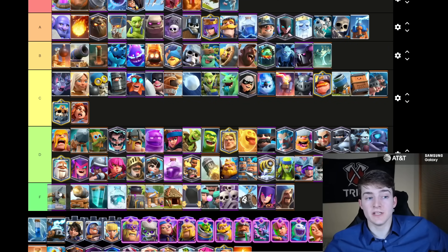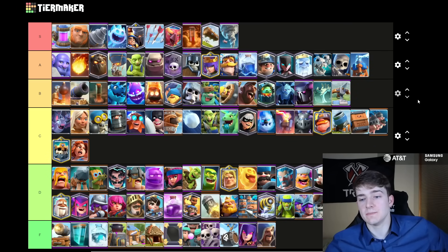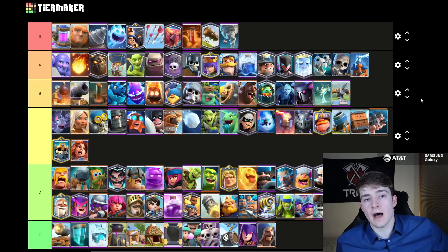The Expo, believe it or not, is B tier. It's a lot higher than I normally rank it because in this meta there are many people using it with the Evolved Bomber, the Evolved Knight, and of course the Evolved Tesla. That's one of the best pairs the Evolved Tesla has is with the Expo, so it kind of helped revive it. We're seeing it a lot now, and you also see Expo Pump often, so you don't only see it just with the Tesla. Now it's played inside of Pump Bow again too.